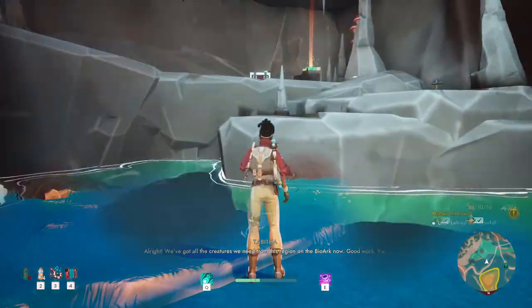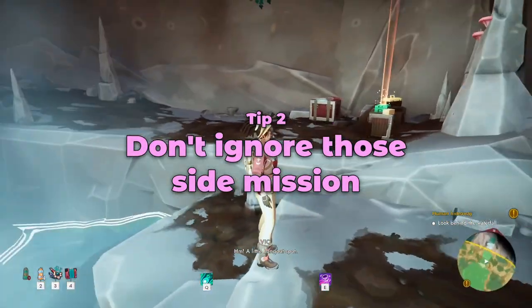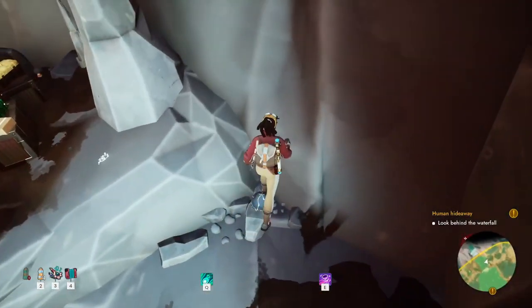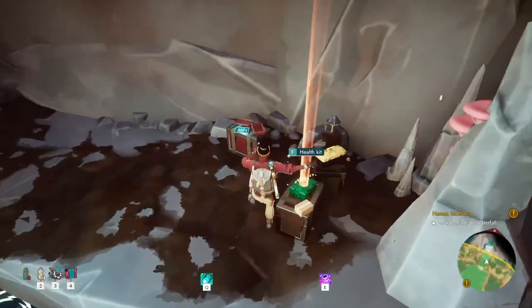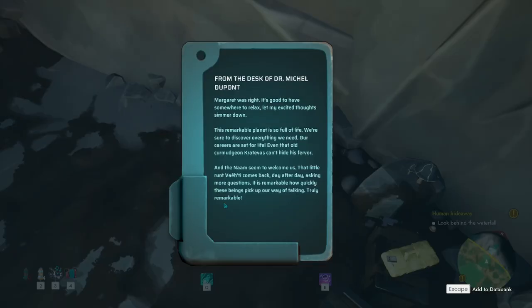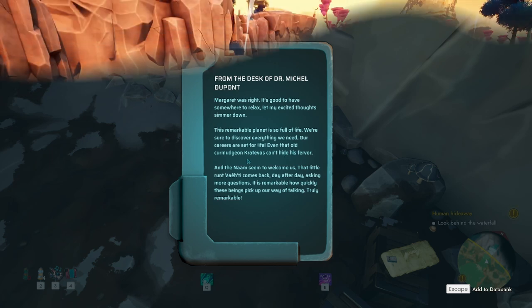Tip two: don't ignore those side missions. Each side mission can reward you with important and useful items, such as the backpack pockets, which will increase the size of your inventory, health kits which increase your health, and stamina kits which will increase your stamina. These items are useful to strengthen Vic, especially if playing on a harder difficulty. You will also gain research points to go towards those important skills and also some interesting backstory information.